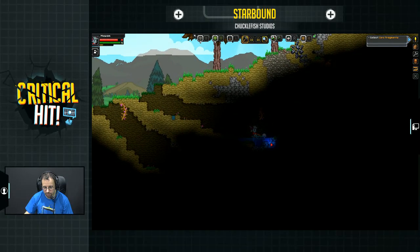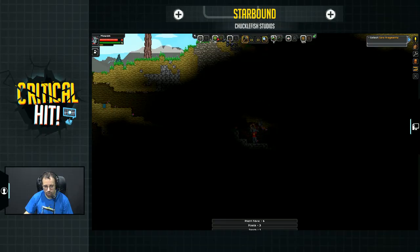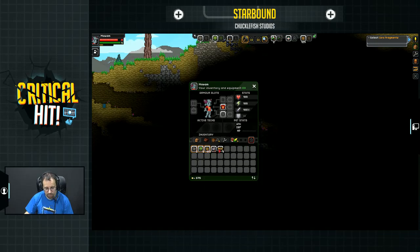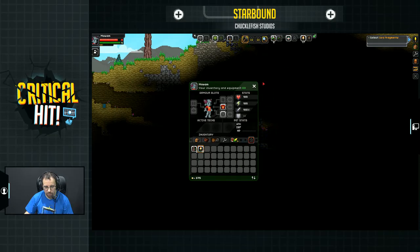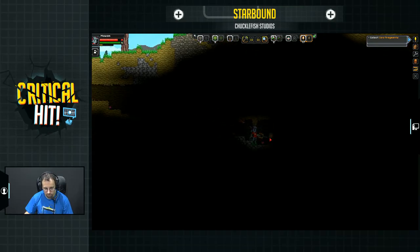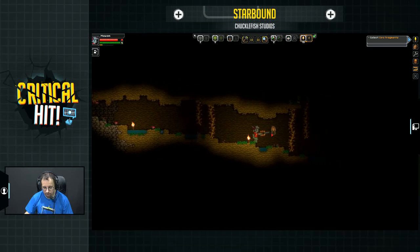Oh, we found the torch. How do we use a torch though — that's what I want to know. It's got to be in our inventory somewhere. Mud, sod block, cobblestone, wooden logs, rope, salve — oh there we go, torch. So I guess I equip this. Can I just put it there? Now if I click on this and press E... oh, I have to put it down? Is that how it works? That's still something. At least I can use these as a pathway so I know where I'm going — that's nice.